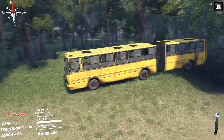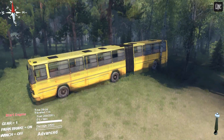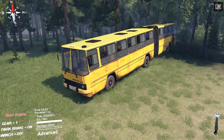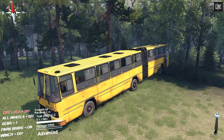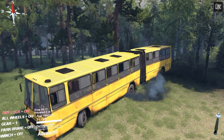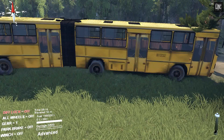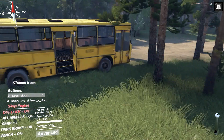Hey guys, welcome back! As you can see, today we're looking at something completely different — not a normal truck, car, or Jeep kind of vehicle, but a bus, a swivel bus as well. Let's start it up and see how this thing works. Take the parking brake off... there we go. It seems to swivel pretty well. You can actually open the doors — that's pretty cool.